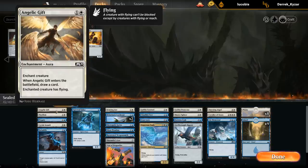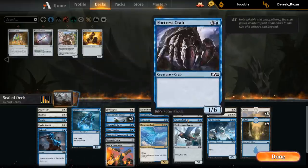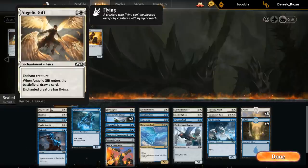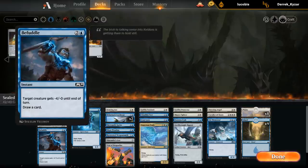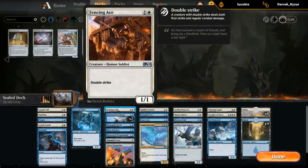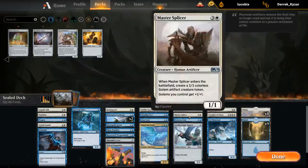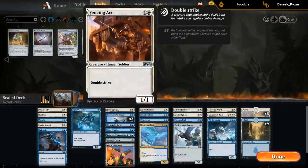Angelic Gift cantrips and gives something Flying. Most of our creatures already have flying, but giving a Cutthroat flying could be relevant — giving a Golem Token flying, maybe a Crab flying. At the very worst it's two mana to draw a card. Pacifism is great. One Negate is fine if we're planning to play the Cutthroats. Assault is fine. Befuddle seems okay as well because of the combo with Cutthroats. The Fencing Ace seems decent if we're planning to play the Marauder's Axe — a 1/1 double strike for two is still a fine card, it can hold off any one-toughness creatures from the opponent. We have the Raptor too, so if we have both the Fencing Ace and the Raptor in play we can hold off three-toughness creatures on the ground.